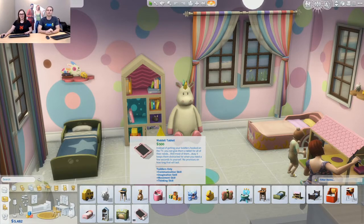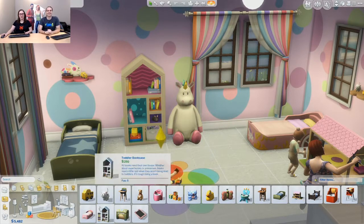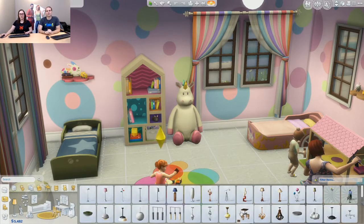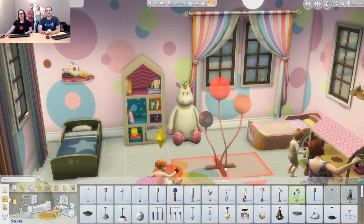We have the new Wabbit tablet because toddlers in the modern world use tablets all the time. This is like one of my favorite objects in the pack — this is a new monster toy box. We've got some new ceiling lights. Oh, we have this one — it's a floor lamp. I absolutely love this one. It's balloons, one of my favorites.